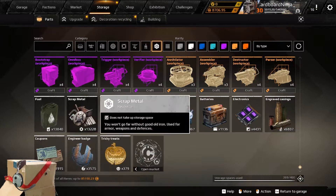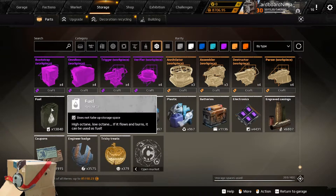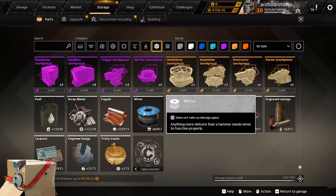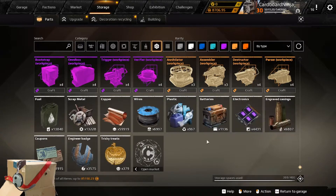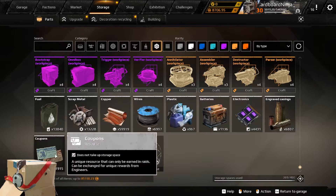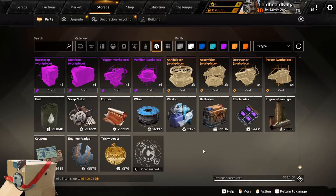Those 14 resources are: scrap, copper, coins, fuel, engineer badges, wires, plastic, batteries, electronics, engraved casings, coupons, event currency, uranium (not shown), and cross crowns (also not shown).